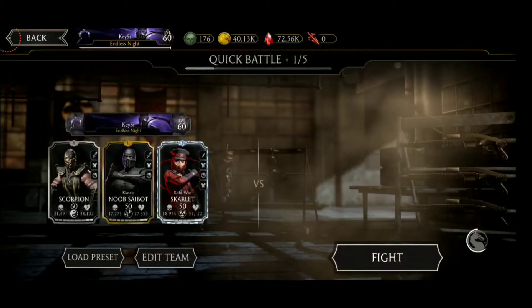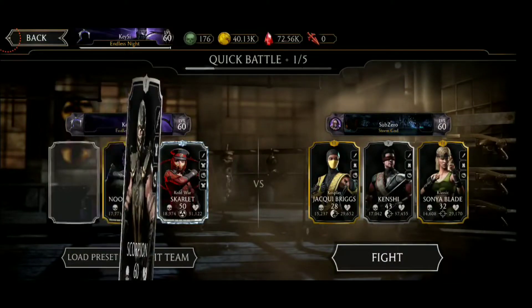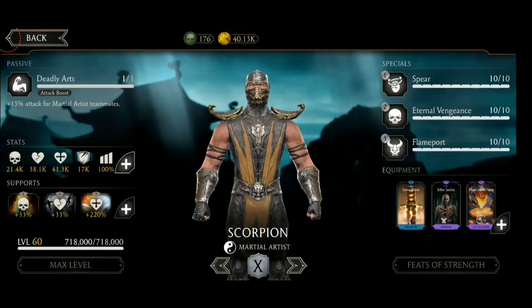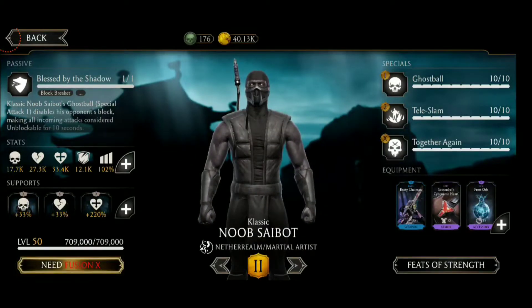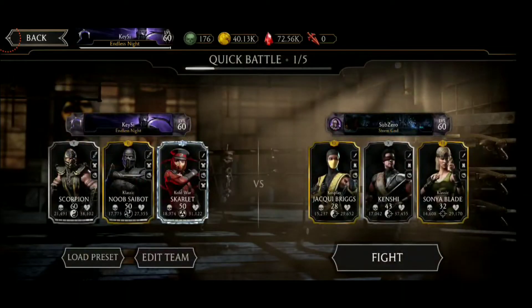So here I already selected a little team for him. Of course I had to go for quite weak cards so that they kind of have an even feeling. Here we just have a little bit of gear on the guys. This one will be the one I'm using. With that out of the way, we can start the first match.